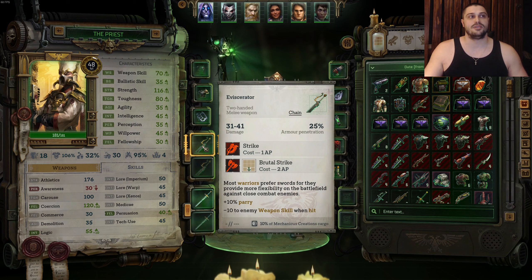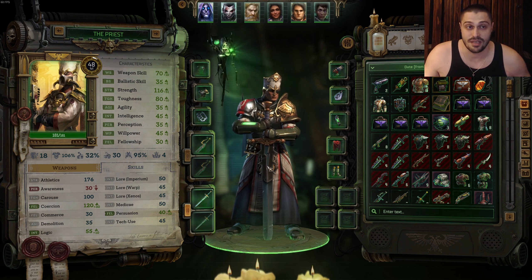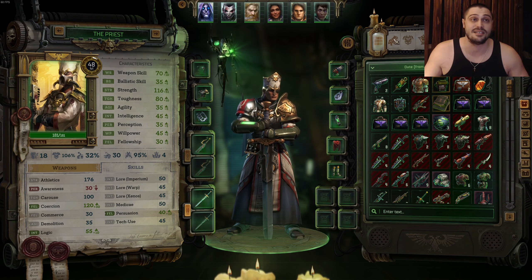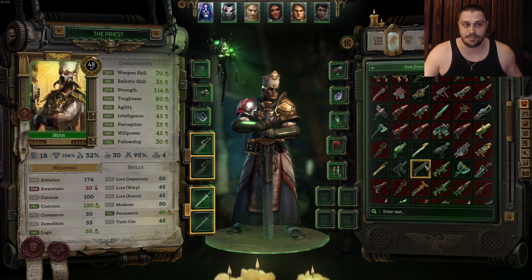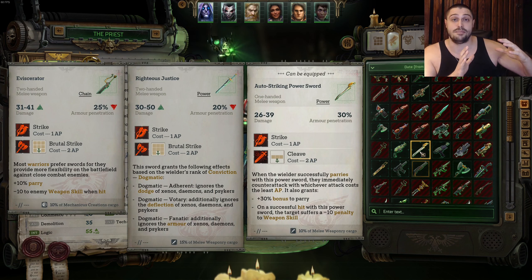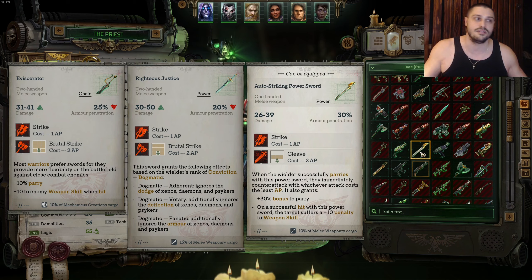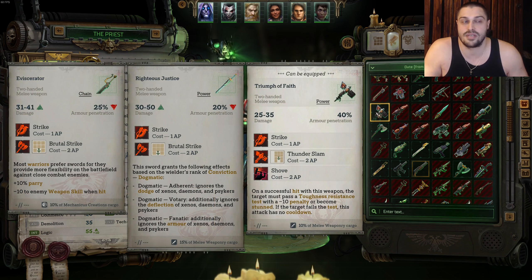For itemization — the weapon of choice: the Eviscerator and Righteous Justice are the best weapons you can wield. Before finding those, hammers that push enemies are great. In the other slot, you should always try to equip something with a huge bonus to Parry. Until you find those two weapons, pick whatever has the biggest Parry. Also, hammers for the start where you can shove and push enemies and whack their heads into a wall are great to have.